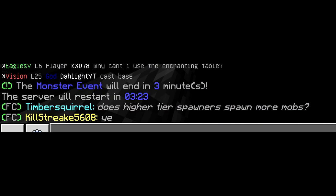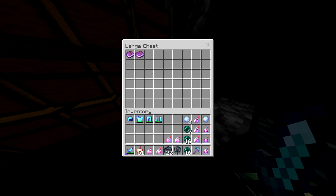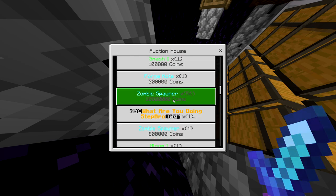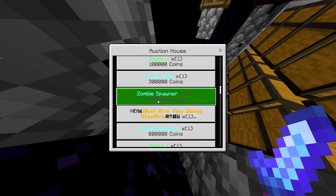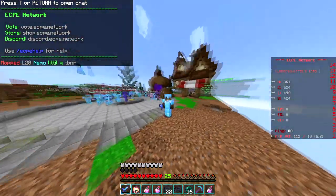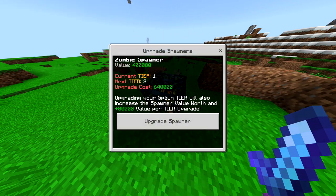I wanted to check how much zombie spawners are going for. We've got one for 200k — but that's 10 million for 56, which is definitely not worth it. It'll probably cost quite a lot to get all these to tier 4. I tried upgrading a single one to tier 2, and it's going to cost 640k — that may not be worth it.